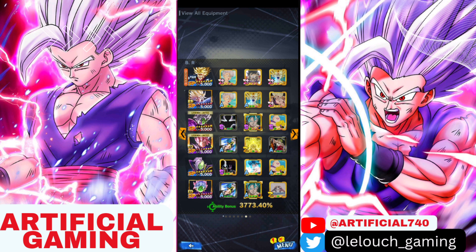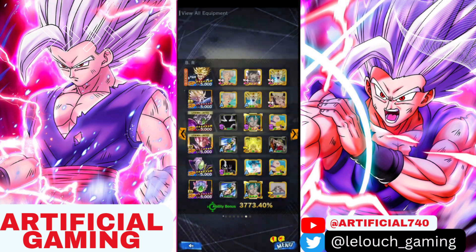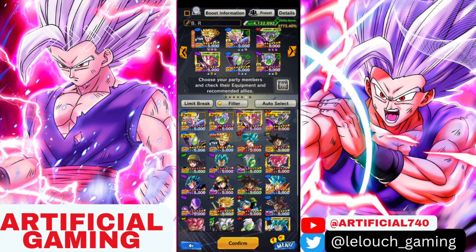In terms of equipment, here's a short rundown. For Trunks as the support, it's basically giving him special move damage, strike attack, and defense buffs. For Goku Black, he gets the Gogeta equipment giving him more strike defense, some health, and special move damage. For Zamasu, he gets some health to keep it higher since he can regen, which will help in battle.